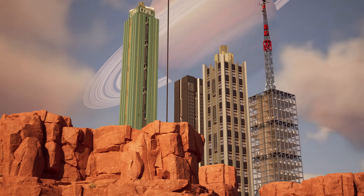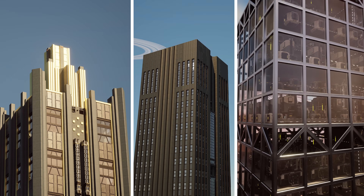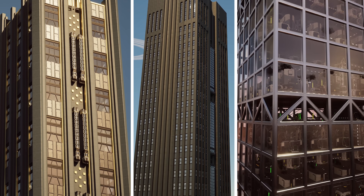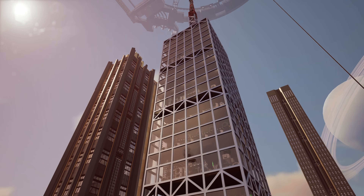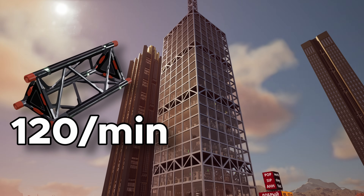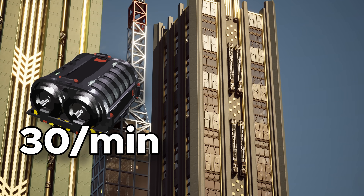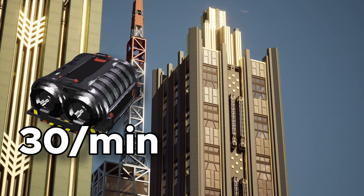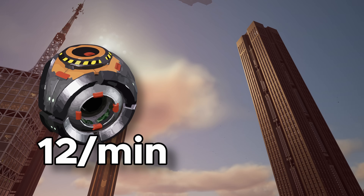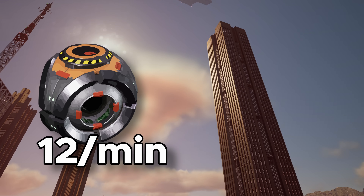This project has been like 300 hours in the making. These are 3 skyscraper blueprint designs producing space elevator parts in Satisfactory's Factory 1.0. The first one is this steel and glass beauty of a skyscraper producing 120 versatile frameworks per minute. Second is 30 modular engines per minute in this classy Art Deco tower with crown of gold. And the third is 12 adaptive control units per minute in a modernish dark tower monolith.